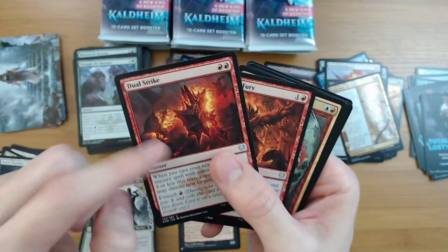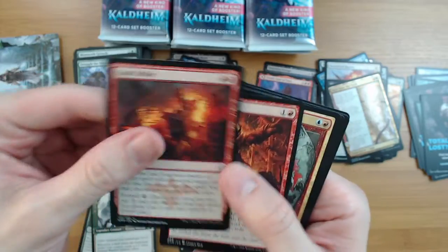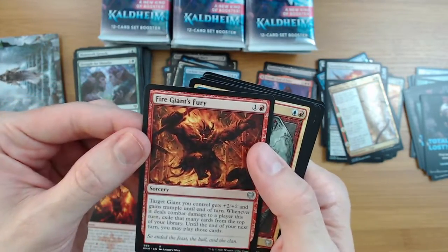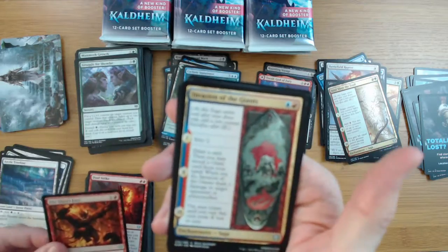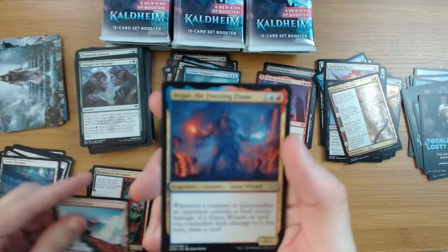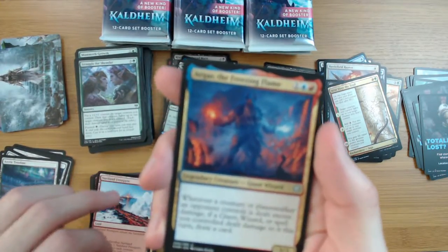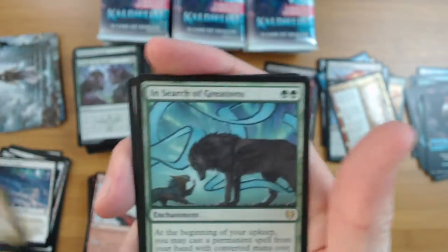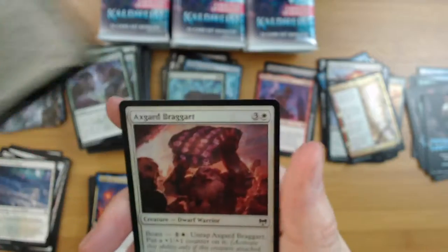Dual Strike - interesting card. What do you guys think of Dual Strike? It's kind of like a Fork, except not quite as good I guess. Giant's Fury, Invasion of the Giants, cert land, Frost Pyre - we just got a giant pack here. And Angar. Imagine getting this in a draft. Search of Greatness, Spirit of Alderguard, and a foil common Axe Guard.